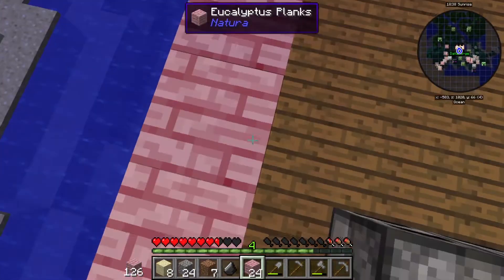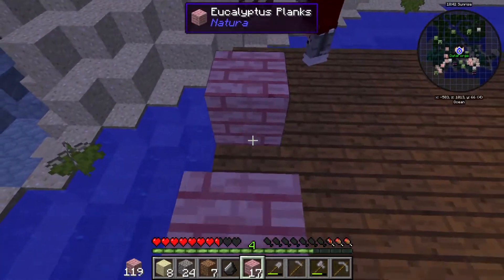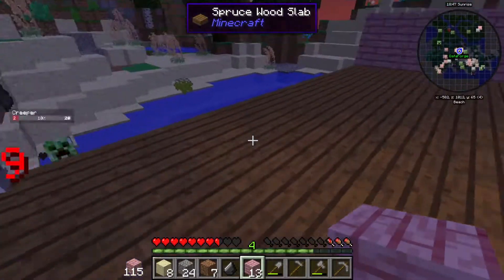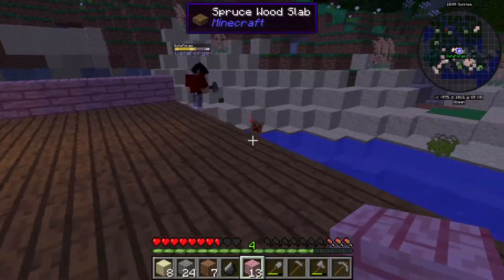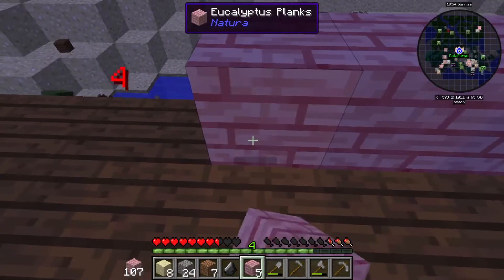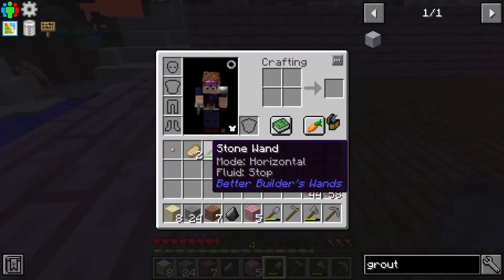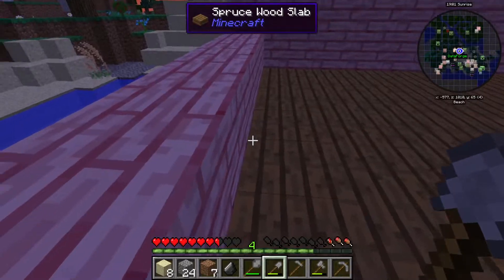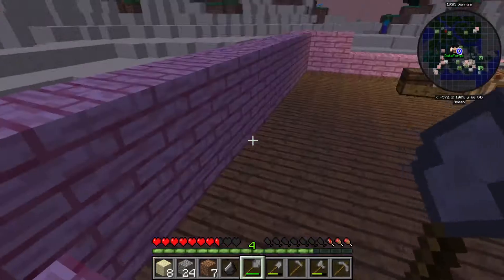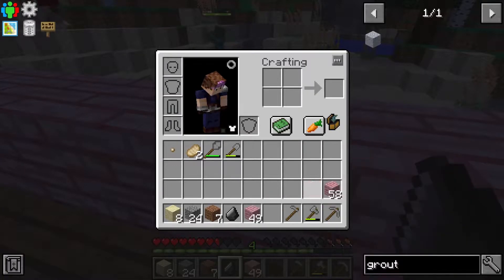Do we want a window? We want a window behind our furnaces, right? There's a baby zombie in the water on a chicken. That's a creeper — why are you antagonizing it? Easy mode. Was it EZ? Just the letters E and Z. This wand is fucking garbage.